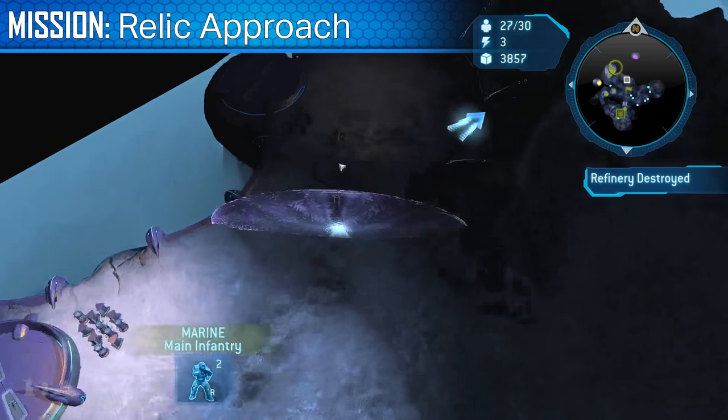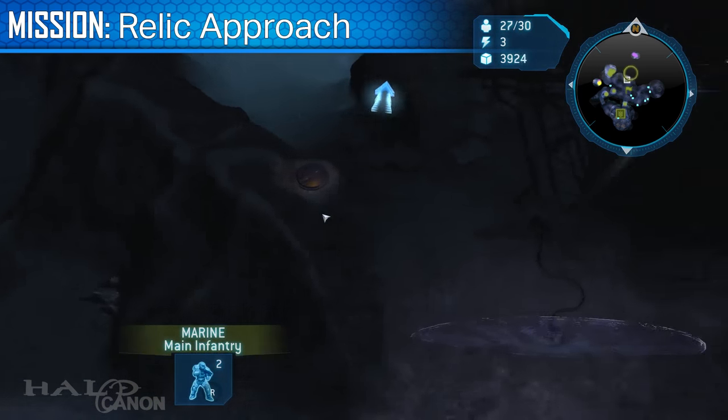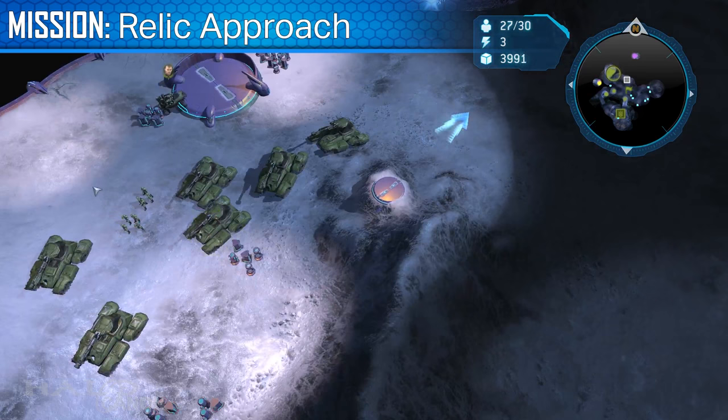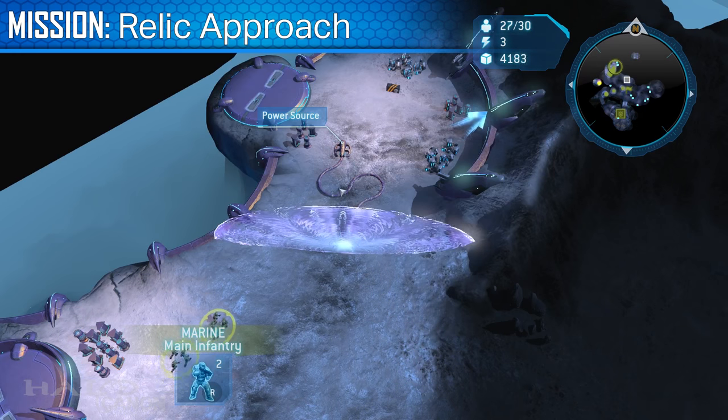The second black box is found behind a shield to the northwest of the map on the second level. Hugging the left side of the map, you'll find the shield. Send some marines through and grab the black box.